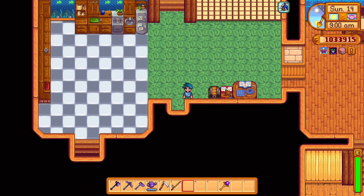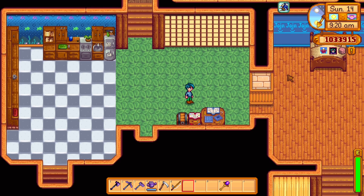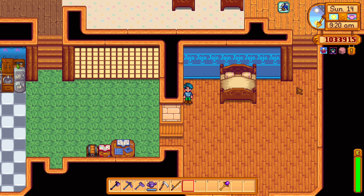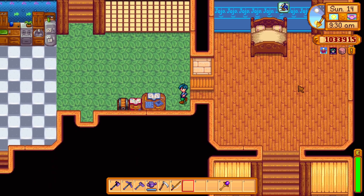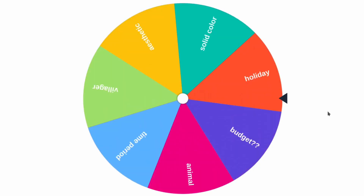I've made a wheel with all the different challenges. One thing I totally forgot is that time continues to move in Stardew while you're playing, so at some point I might have to sleep — it's already 9am. In The Sims, time doesn't move when you're building, so I've got to keep an eye on that. I thought it'd be fun to do every room as a different villager, each room in a different aesthetic, a solid color, a room based on a Stardew holiday, a budget challenge, and a room based on different Stardew Valley animals and time periods.